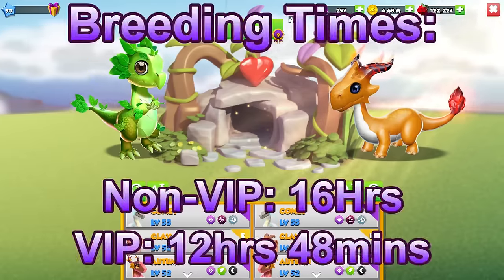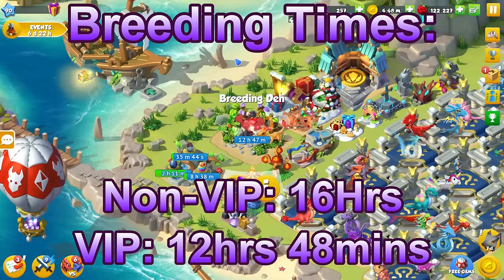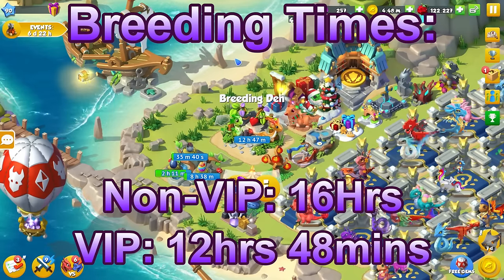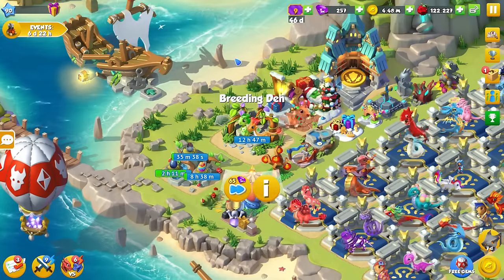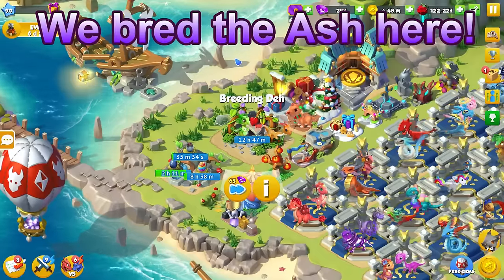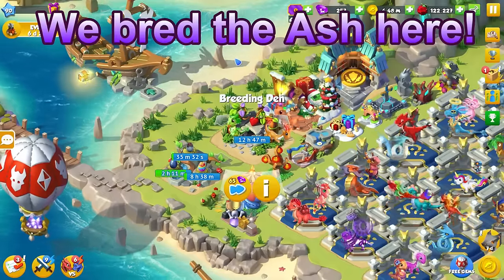The breeding timer that you need to watch out for to know you have the Ash Dragon is 16 hours non-VIP and 12 hours 48 minutes with VIP, meaning it has the second highest breeding timer out of all the possible dragons. The only one higher is the tiger with a 20 hour timer.